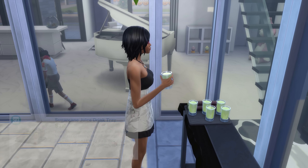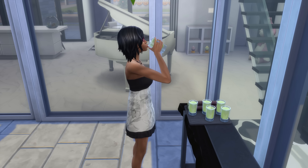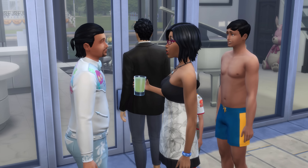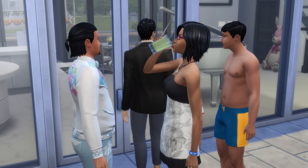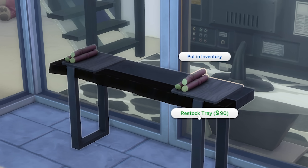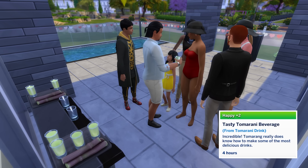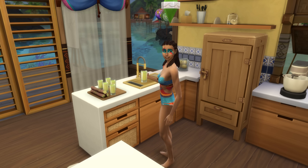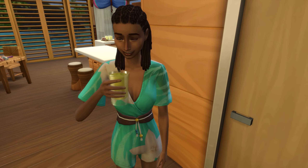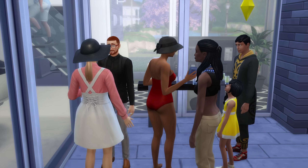And now the final underused object is the sugarcane juice drink tray. After it's bought, it costs 90 simoleons to stock the tray with 6 sugarcane drinks, and drinking these will restore a bit of a sim's hunger while giving them a plus 2 happy moodlet for 4 hours. This makes it a pretty easy way to keep your sim happy, and it can be great to put out during events to keep everyone in a good mood.